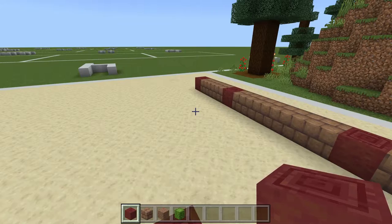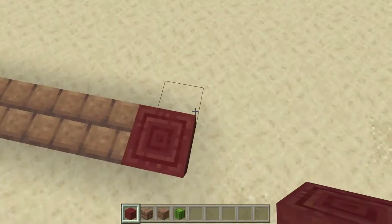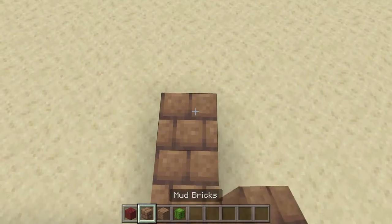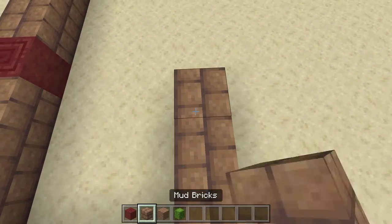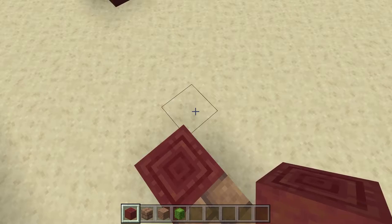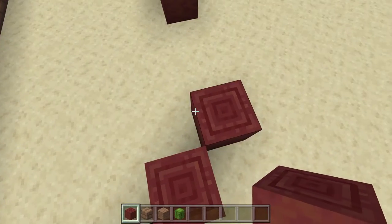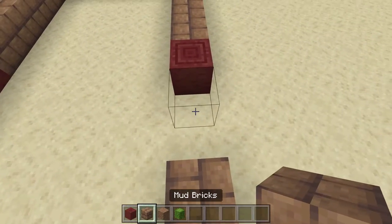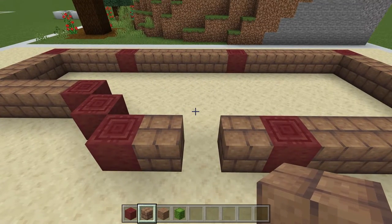Over here is going to be the stairs, so we can come back over here. From this one along the front we're going to go one, two, three, mangrove, one, two, three, one, two, three, mangrove. From here we're going to put diagonally one, two, three, one, two, three diagonally, and then put mud brick on each side. This is going to be the entrance to one side of our structure.